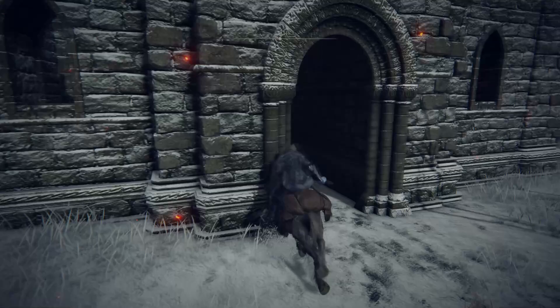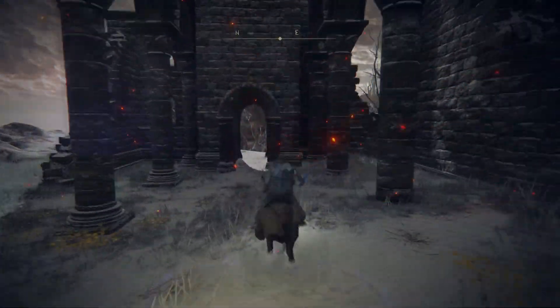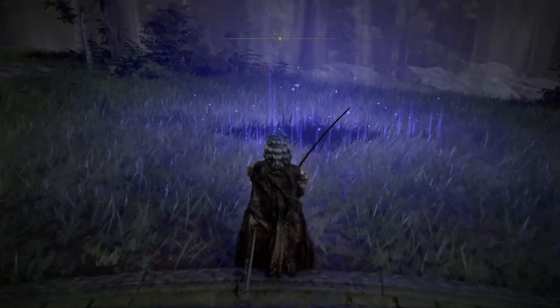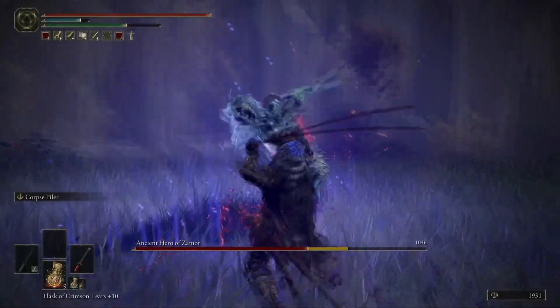This is where the invader is going to be — the blood build enemy is going to come out and try to take you out, and your job is to take it out first. As you can tell by the clips, these weapons are mental with the high arcane and the blood loss on them. It is literally the number one meta right now.